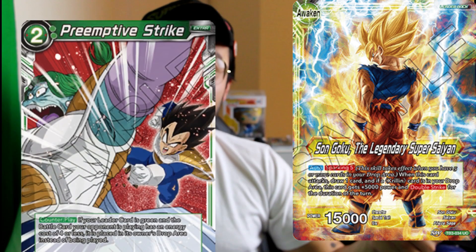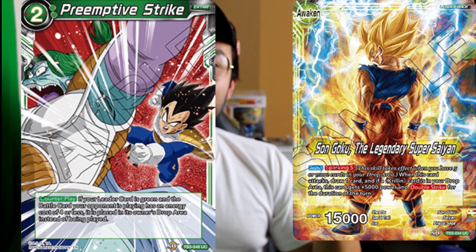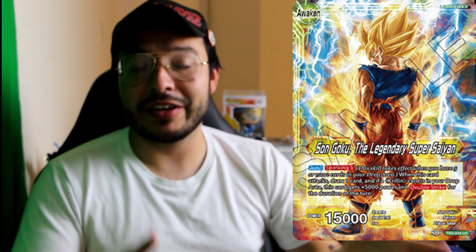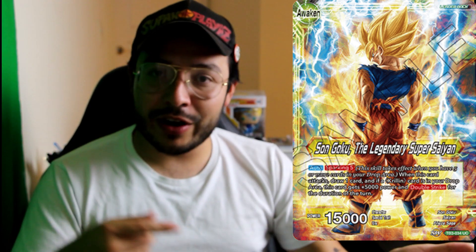Moving on is Clash of Fates Goku, the green leader. It's one of the best leaders because it also runs Kaioken Goku, and it has Preemptive Strike at its disposal, where you can stop four-drops or less from being played — which is very powerful. You can stop ramp decks from playing while still going aggressive because you have extra critical cards that give the leader critical. Plus you have draw power that fills up the drop area. You can add Over Realm and incorporate very aggressive plays with this leader.